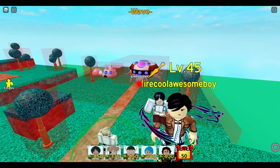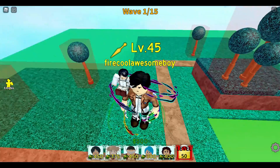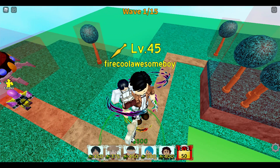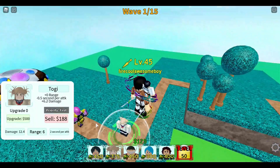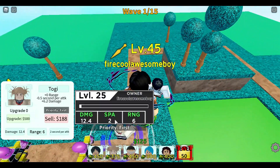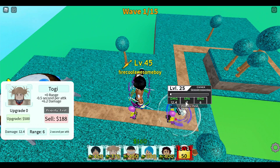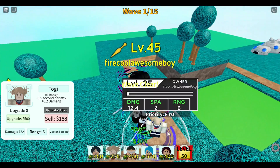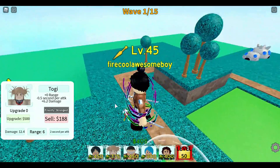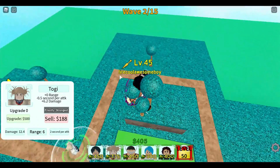We're starting with units like Toga — short-range, single target, but fast attack. You want to place her at the corners because there are two paths, so you get more range and better utilization. Set your priority to 'strongest' so your bleed spreads out nicely.